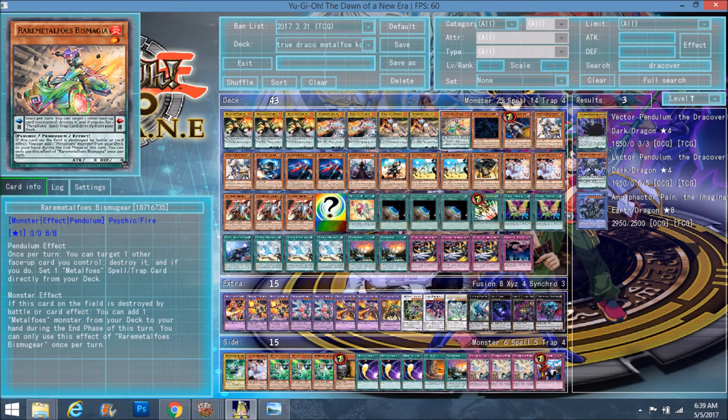Rare Metalfoes Adamante — he's just like any other Metalfoes except when he's popped on the field, during the end of the turn you get to search a Metalfoes monster from your deck to your hand, like a Scarm for Metalfoes. I think I'd probably play one more copy, but he can't be Pendulum Summoned, so I understand why only one is played — you probably want to keep him in scale until you have a Scaleate to pop him, or use him as defense and then search another Metalfoes next turn. Pretty nice.